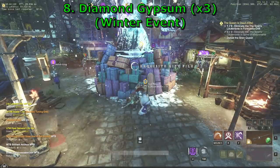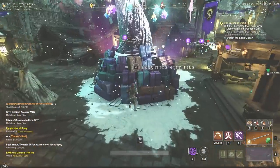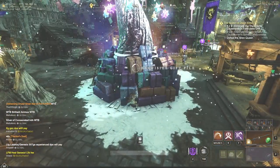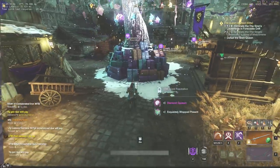Diamond Gypsum can be obtained while the winter event is still in progress. All you have to do is visit 3 different settlements and loot the Trees of Light. Their cooldown is 22 hours and at this point in time it is the fastest way to get enough Gypsum for the orb.